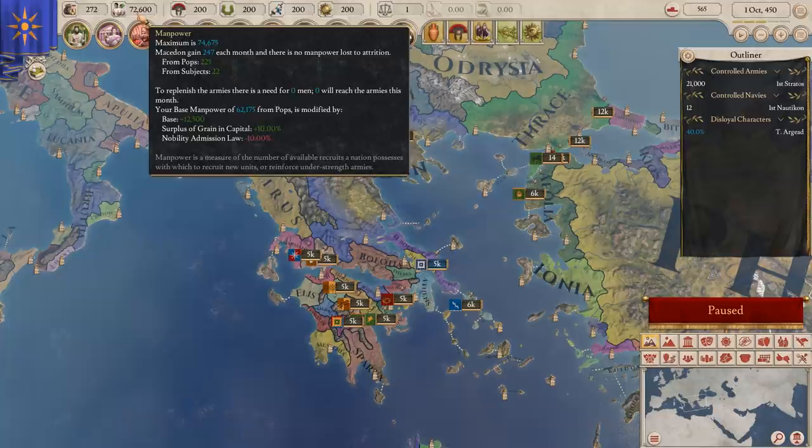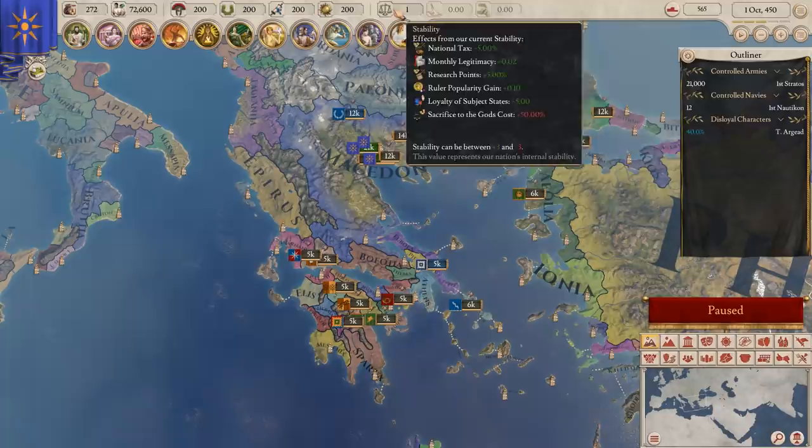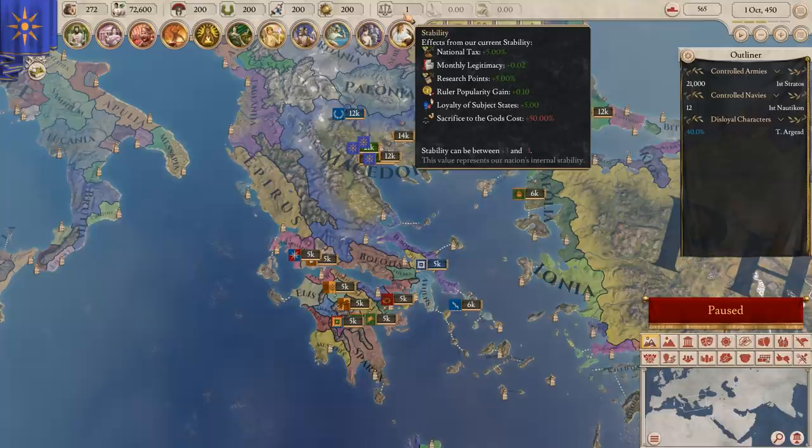You've also got three derived things. One of which is stability, which is a measure of how stable your realm is — how non-fragmented, how much people believe in it, that sort of thing.